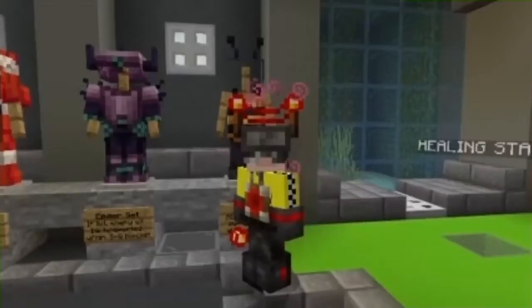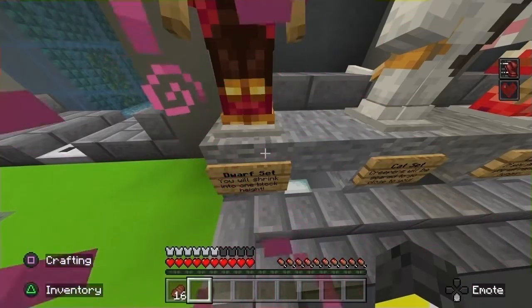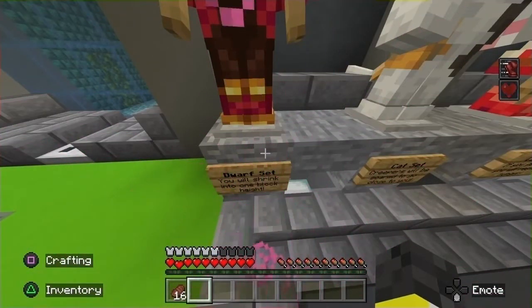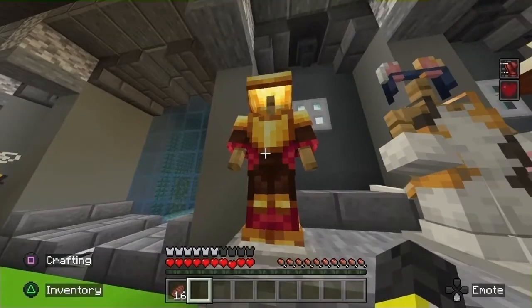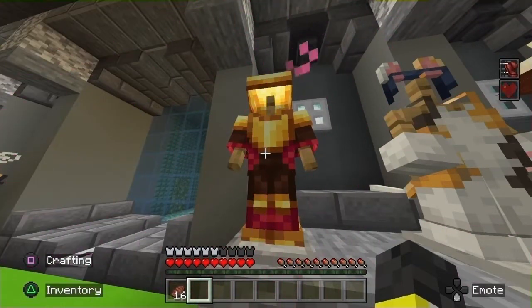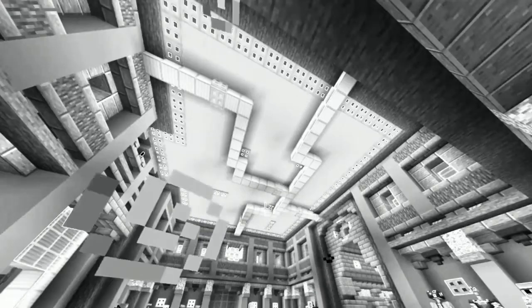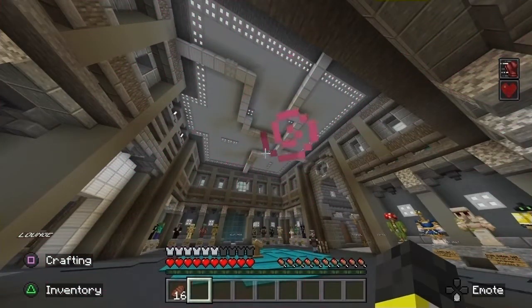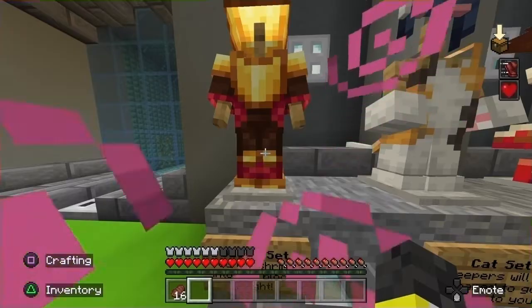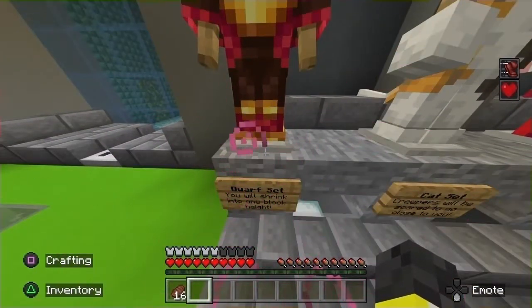A lot of inspiration here — not calling it a rip-off, but very obvious inspirations. Next up we have the dwarf set. You shrink to be one block tall. I actually kinda like that. The more I read into this the more I want to do a survival series on this, because I'm planning another one. It's one of the mods that log.zip put out and I'm super excited for it. I saw it on the marketplace and instantly fell in love. Next up we have the cat set, not to be confused with the cat suit. Creepers will be scared to go close to you.